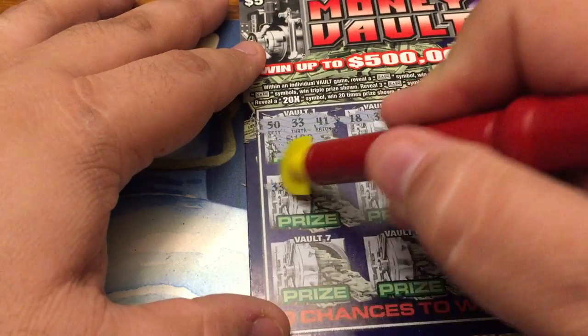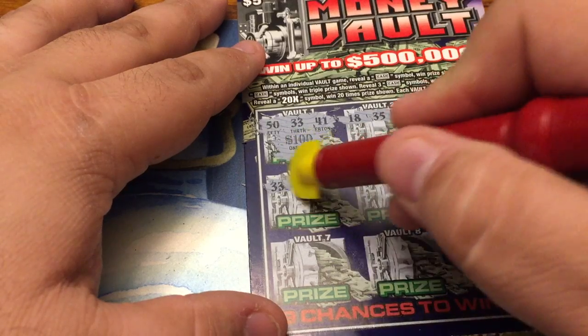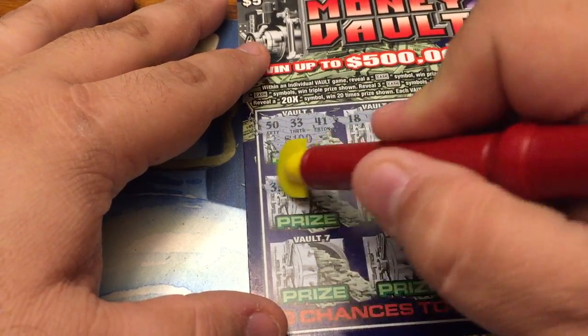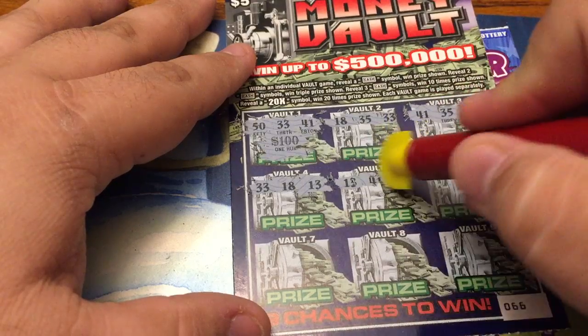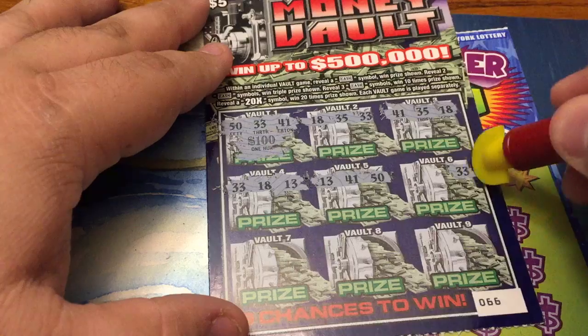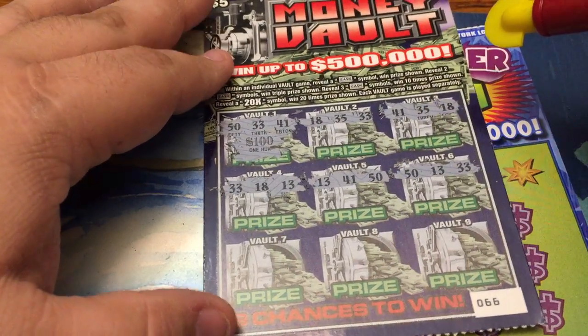Going to vault four. That number 33 comes up a lot — these must be the combinations to the vault. 18 and 13. Looking for the word cash or the 20x symbol. Vault five: 13, 41, 50. Nothing. Vault six: 33, 13, 50. Nothing.